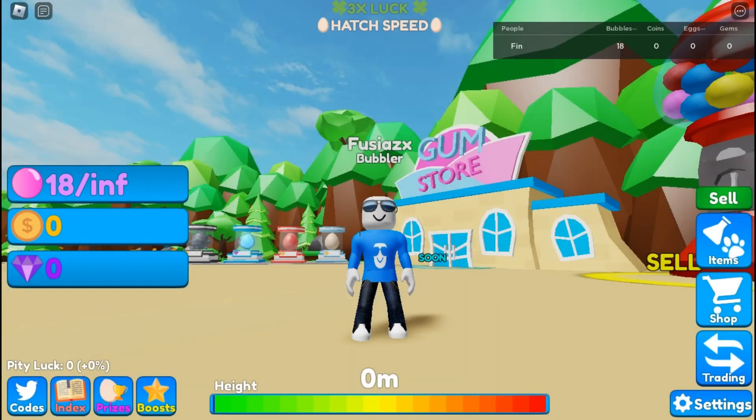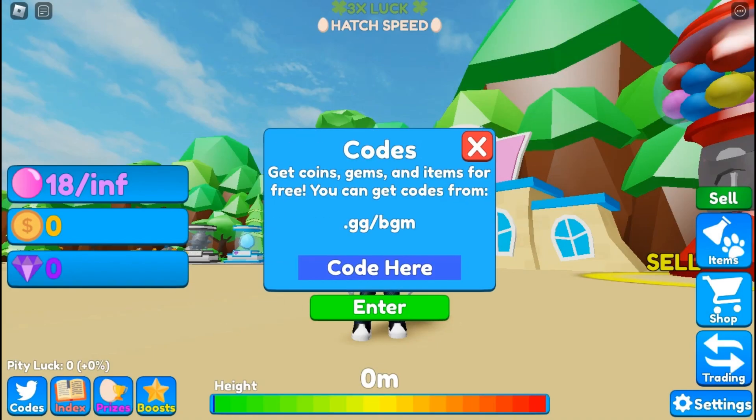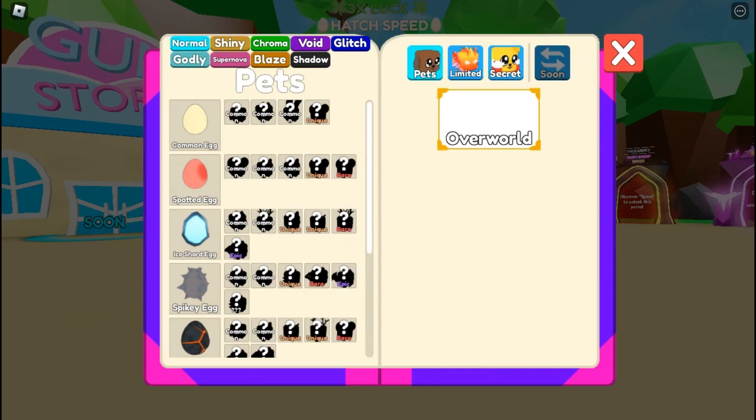The prizes look normal — we got a ton of boosts, including increased luck, faster egg hatching, insane luck, and 3x tier chance. There are some codes too; I don't know any, but I tried one and it worked — we got 30 minutes of everything. That's great.